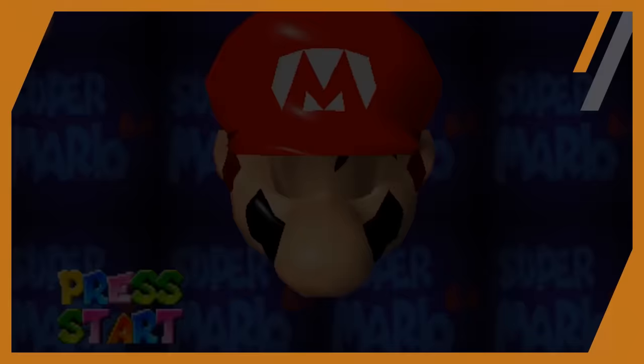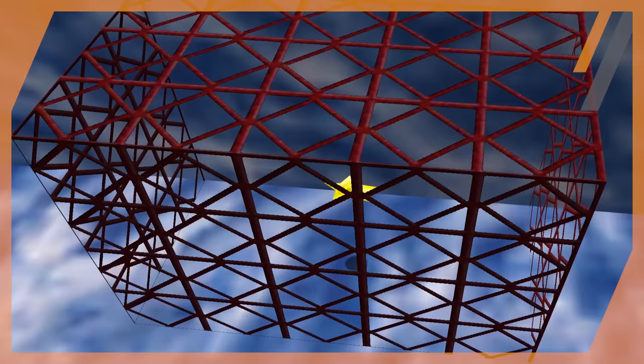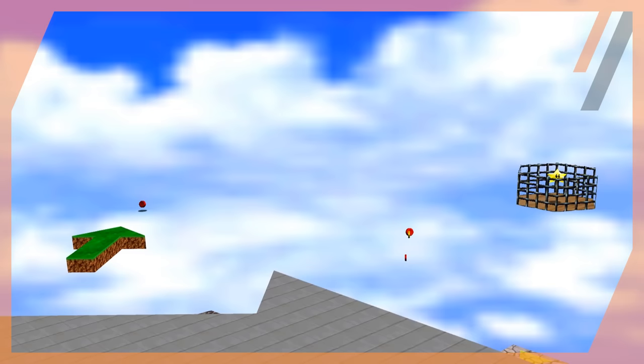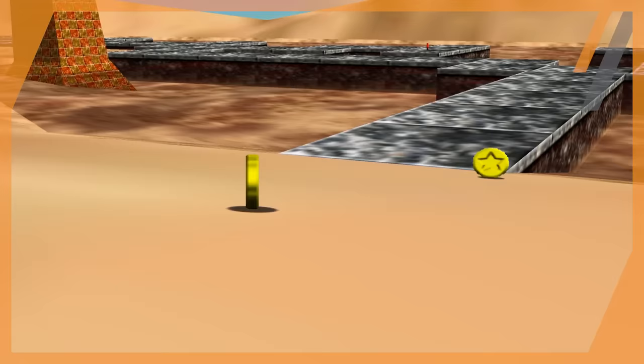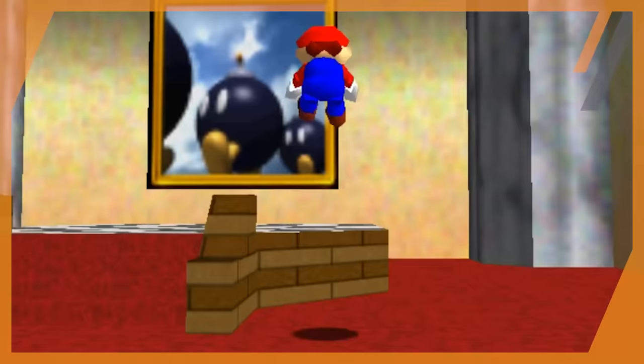We're going to tackle this stage by stage, star by star. This makes it easier to check off which stars are possible and which are not. The beginning of the game is really only what influences what levels you explore, and as you continue on it's only gatekeeped by a total star threshold. Because of this, the first few levels may seem like smooth sailing, but things are going to get much worse as time goes on. With that said, let's jump right into Bob-omb Battlefield.